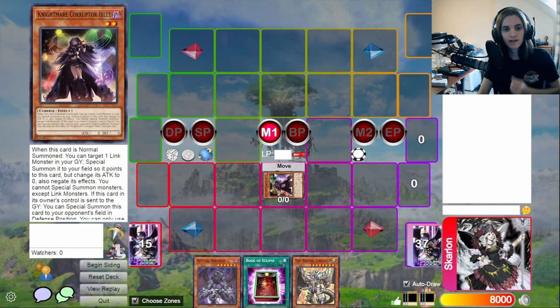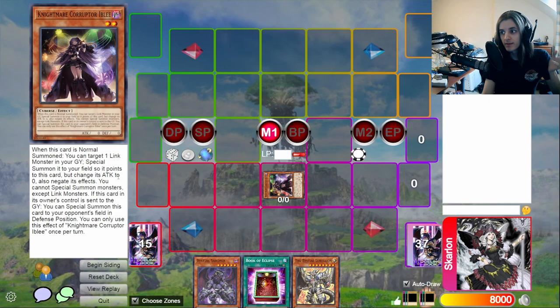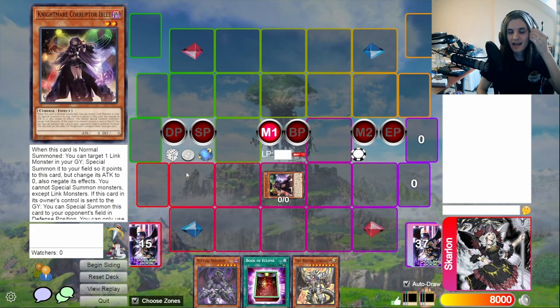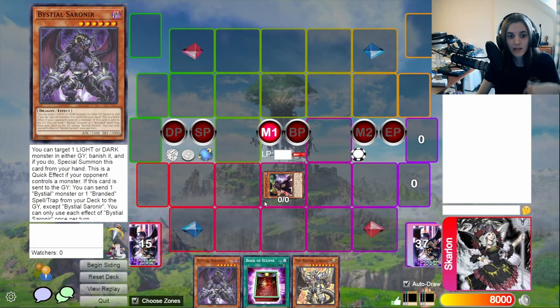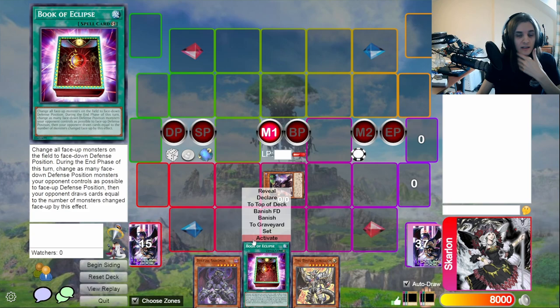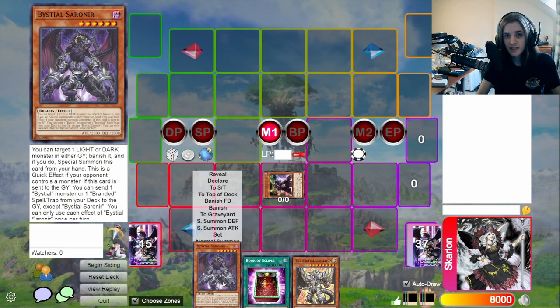Lastly, I do see people talking about Nightmare Corrupted Iblee, which some Kash players are playing and a couple other decks, to put on your field on turn one — because it locks Kash players out of playing, but it also locks us out of playing in Branded. Honestly, I'm not too concerned about this card. We do have a lot of outs to it. If they're setting up a full Kash board you're not going to be able to activate Bellion, but if you're main decking a lot of Bistials — like you should be — you can just Tribute Set Iblee, and then you have four cards at the end. When I'm main decking Book of Eclipse this format I think you should be as well — that's an out. If you open a Bistial you can just banish her before she gets summoned, so most of the time with six cards you're going to have an out to her anyway.